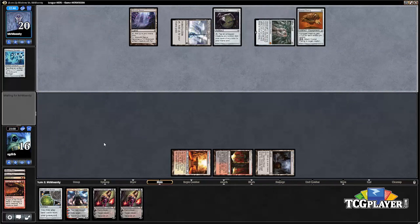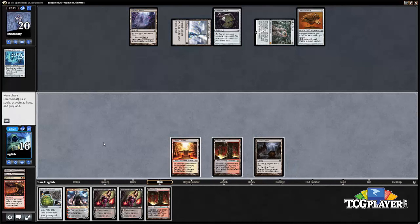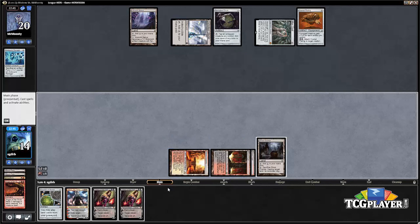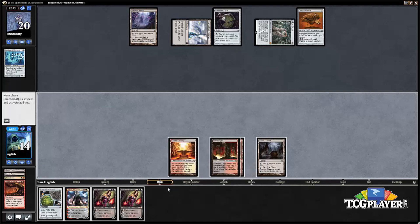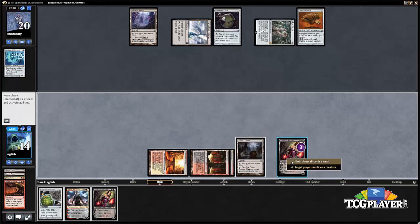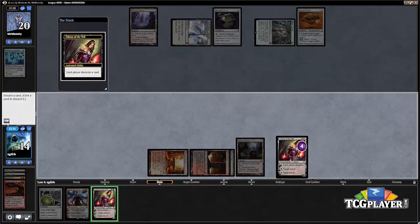Our opponent is running low on cards, although that Cranial Plating is good. But our opponent doesn't actually have that many creatures, so we can go ahead and get rid of the Inkmoth Nexus if we want. We can also just play Liliana of the Veil this turn, which I like. So the first thing we do here is play the Liliana, tick it up, and discard this second copy of Liliana in hand.